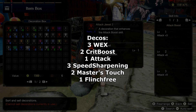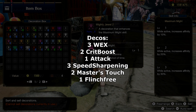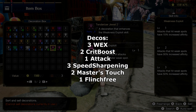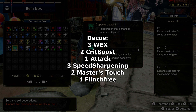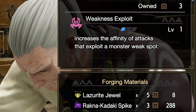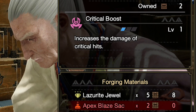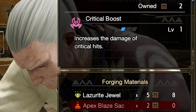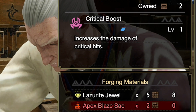The decos I'm using in this set are: 1 Attack, 2 Crit Boost, 3 Weakness Exploit, 3 Speed Sharpening, 2 Master's Touch, and 1 Flinch Free. It will take quite a bit of time to farm those — it took me about 3 hours with a full squad, killing around 10 Teostras and about 20 Apex quests to get the Lacerite jewels. Those are the yellow jewels you need to craft decos, and you need quite a lot — about 5 per deco — but they stay permanently so there's no rush.